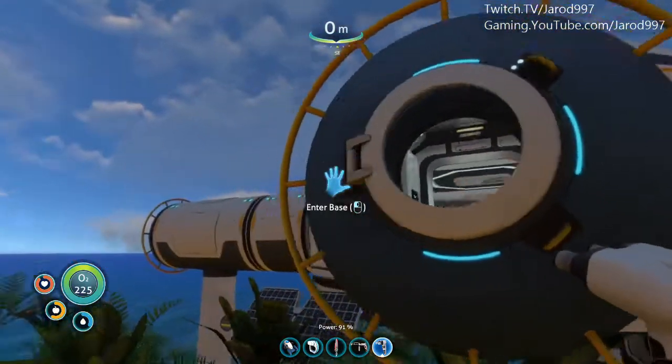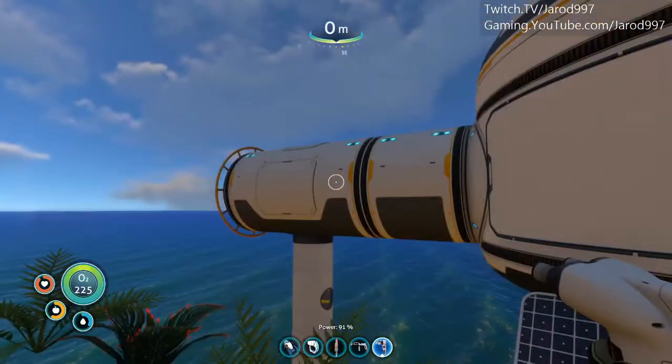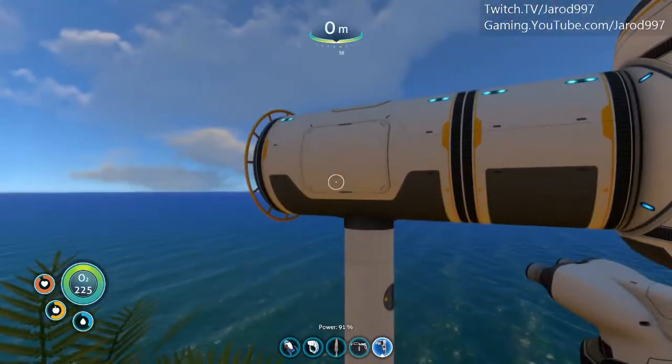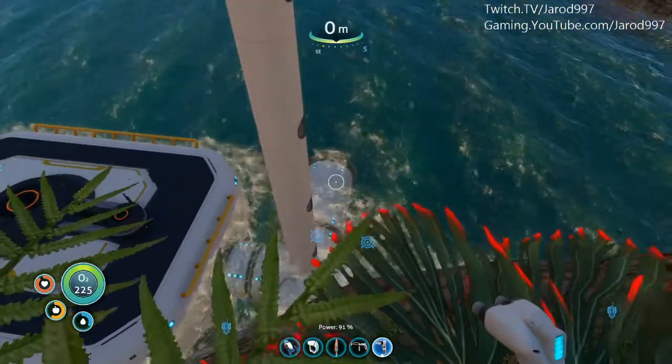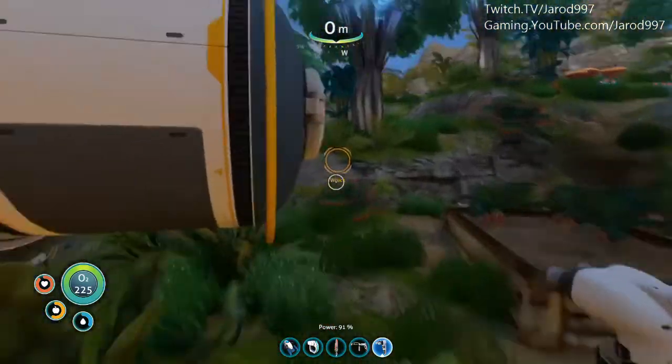We have here a multi-purpose room with a hatch above ground. Then we have a tube going into the water with a moon pool. And then farther down there we have a scanner room.